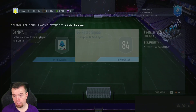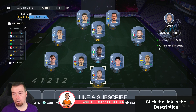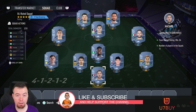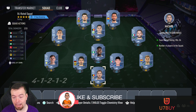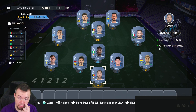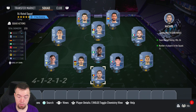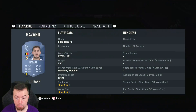The 84-rated squad requirements — most of you will know it's 9 x 84s and 2 x 83s. 84s have come back down a bit, which is good, because they were nearly 6k yesterday. At the time of doing this SBC they're around 5k now, which is still kind of inflated, but the cheapest way to do this is 9 x 84s and 2 x 83s.